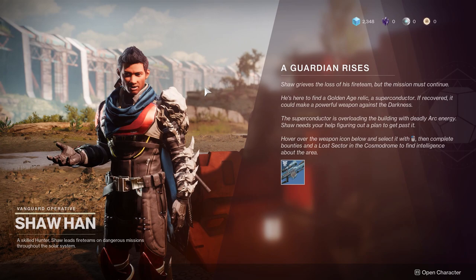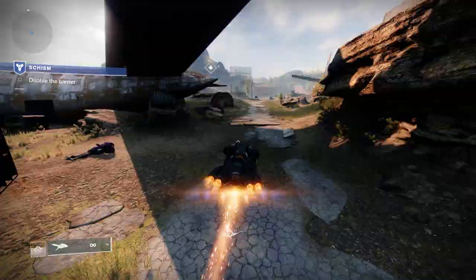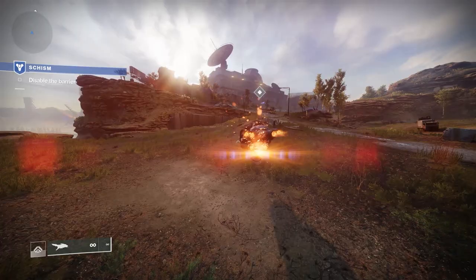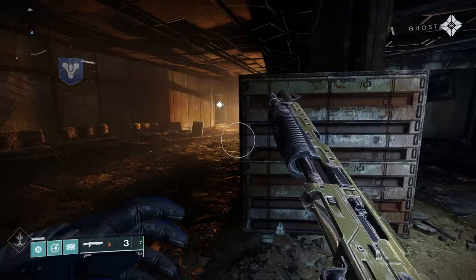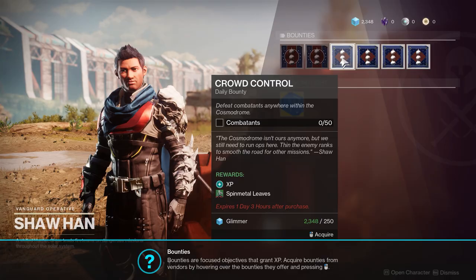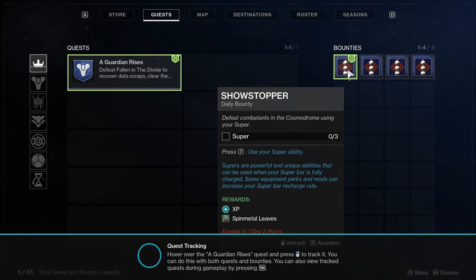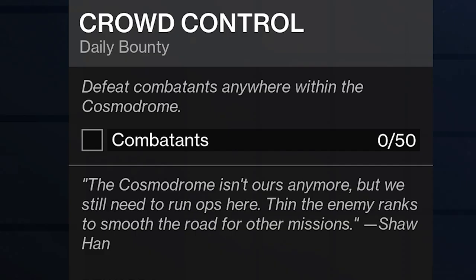These are the same systems that will be used throughout the rest of the game — yes, the whole game is doing side missions and activities. After looking at some interesting player names and following the white diamond-shaped objective marker around for a while, you'll go into a building, finish the mission, and fast travel back to the guy to pick up the next quest step. This is actually the reason I'm still talking about the tutorial, because this quest step has bounties. And when you're playing Destiny, you're going to need to know about bounties.